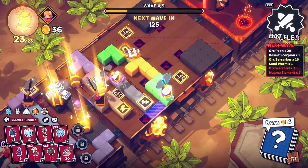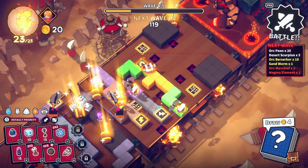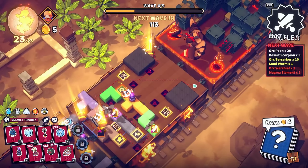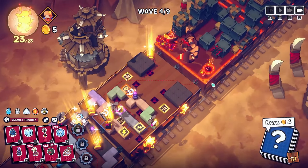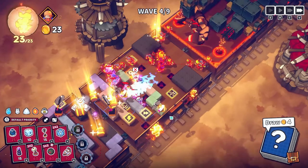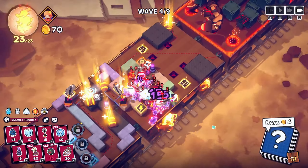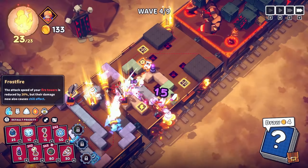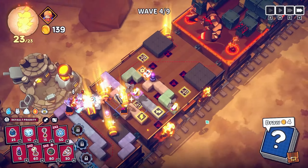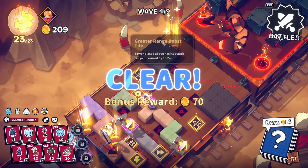That's a good spot for an axe — and also there. Let's get another arcane tower in the middle here because the range is good. Let's battle. Our chilled effects last twice as long so these flamethrowers are going to be really important — fire towers apply the chill effect, so frozen towers and flamethrowers are going to be important to us.